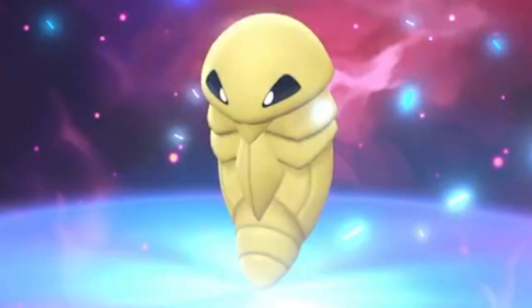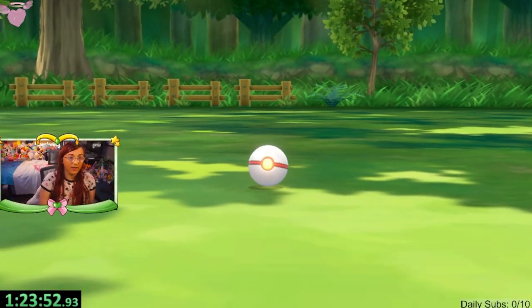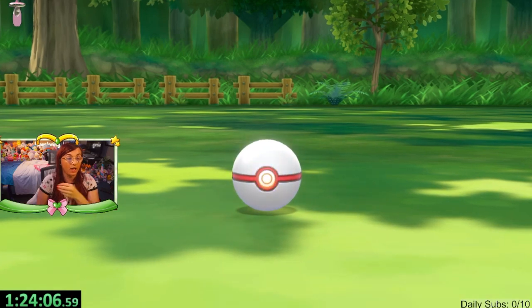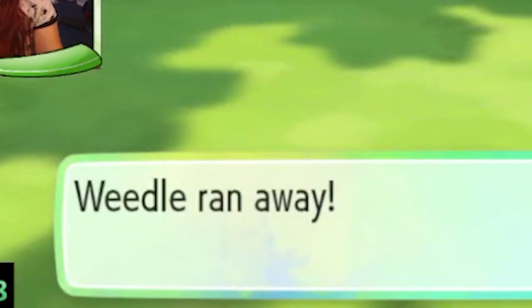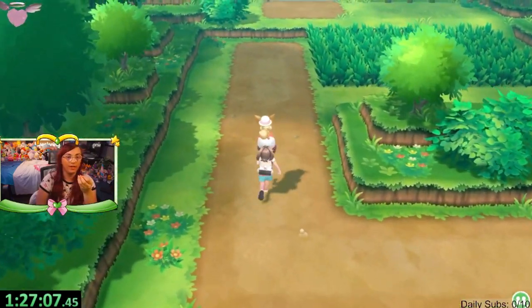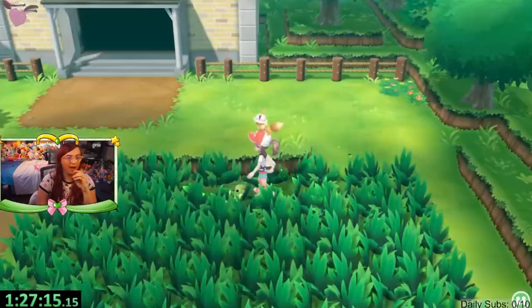All the Pokémon are done evolving so I don't have to deal with them anymore. Wait — one more. I'll just let it evolve, it's definitely gonna be faster. Okay, now they're all done. I threw two balls at a non-Caterpillar — that resets the catch combo. Let's head into Viridian Forest and restart the combo with Caterpillar.